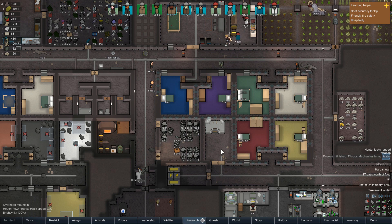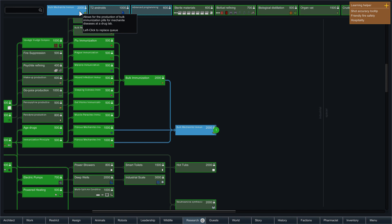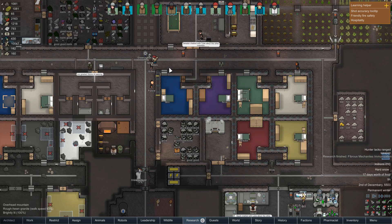Hello everyone, Warrenjot here and welcome back to Wimworld. In the last episode we managed to finish off the immunisation research for most sicknesses, so now our colonists, as long as they take the medicine every season, will never get sick again. We're also nearly finished researching bulk mechonite, which will stop us getting mechonite infections as well, though they're not as high a priority compared to the others.